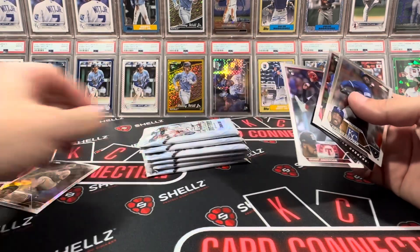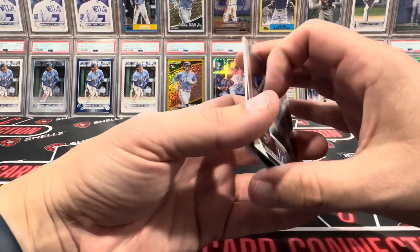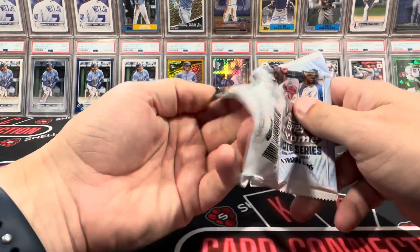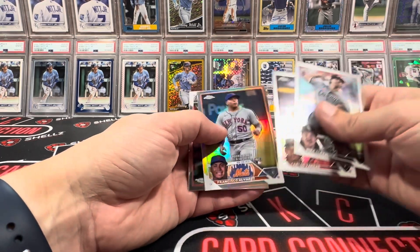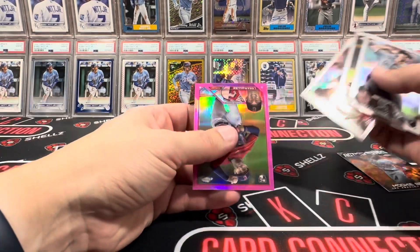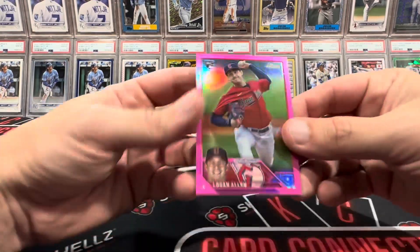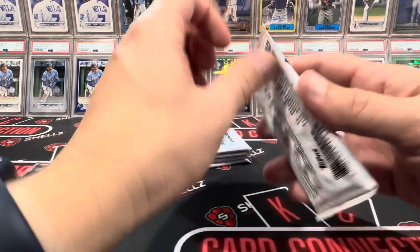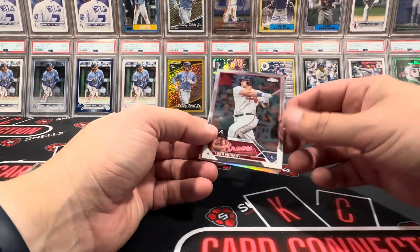Cody on the sepia. I'm assuming we should get two sepias and two pinks per box - and yeah, looks like that's the case. Alvarez on a refractor in his rookie debut - not bad. A couple decent rookies so far, Logan Allen. I keep feeling like I should be looking for the MVPs but they're not in here - that was just in regular Chrome, not in this one.